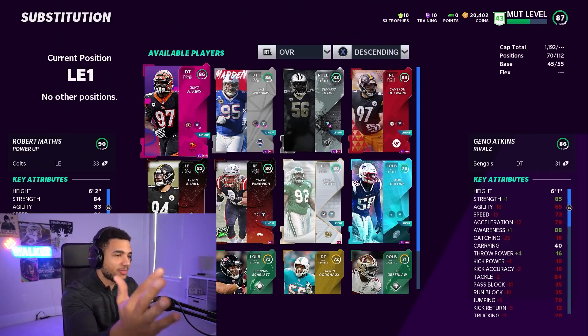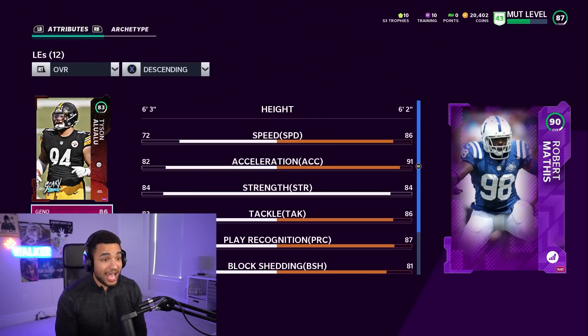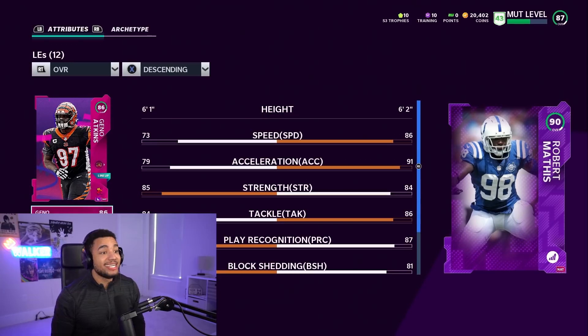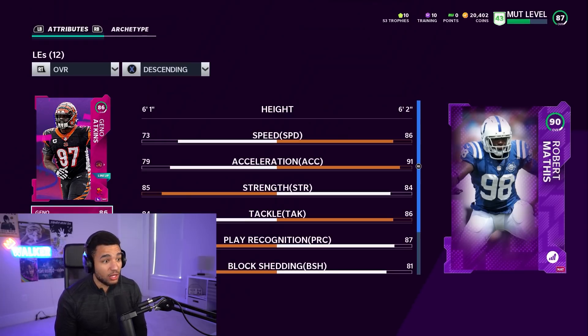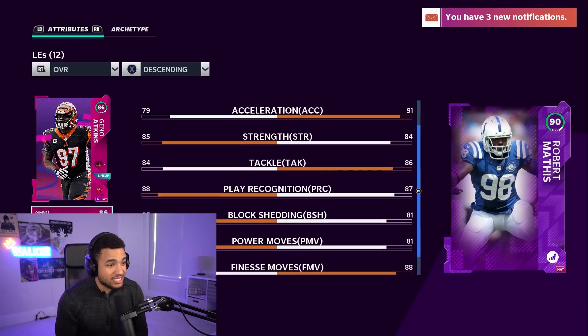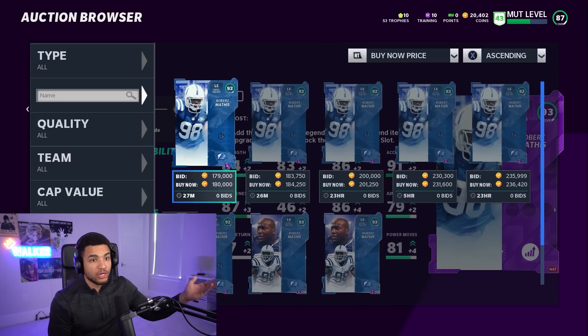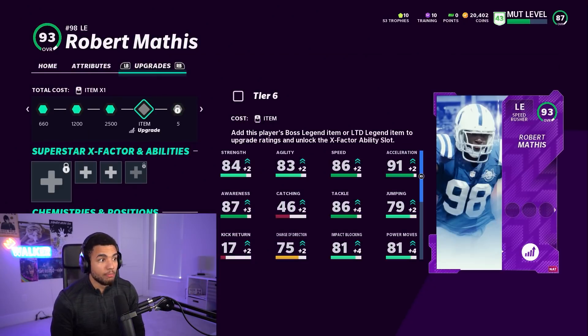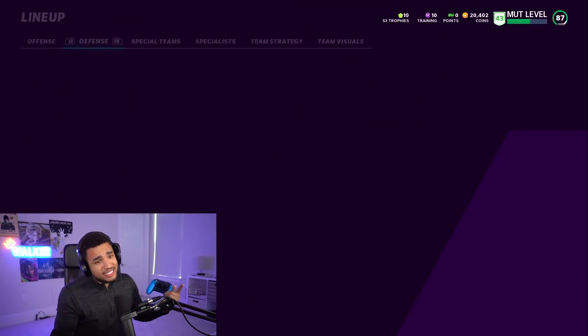I had about 70,000 coins but had to quick-sell some cards to get training. We got Mathis up to a 90 overall with no pass — straight up 86 speed, 91 acceleration, 90 overall. I kind of liked that he was fast and his acceleration was good, tackling decent. All I need is 180,000 coins; his 93 overall goes for a lot. I figured this would be a good card to power up.